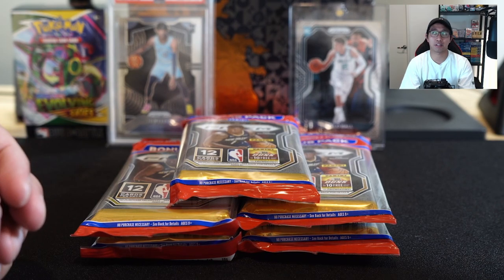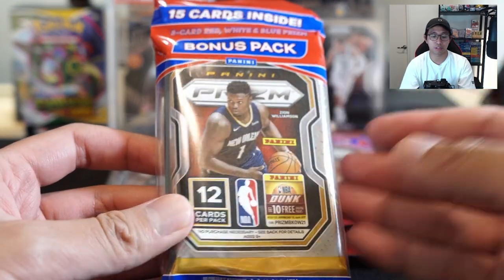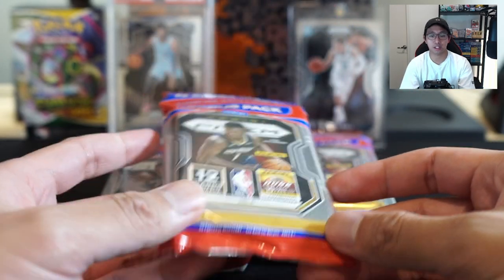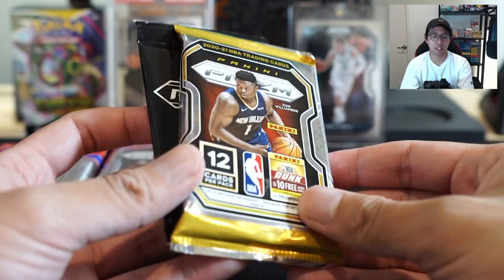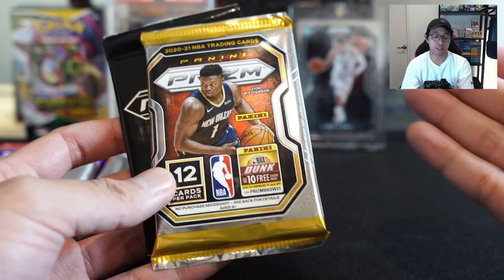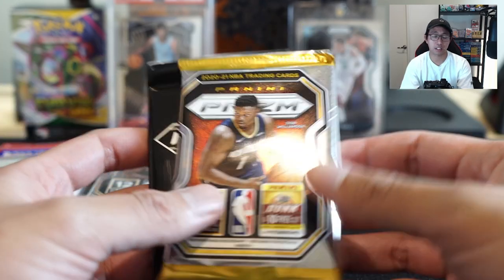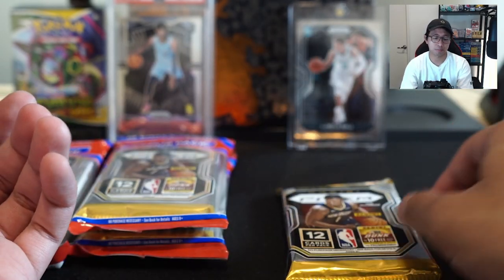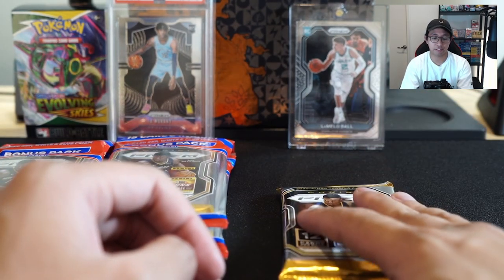I'll do that as part of an opening with a mail day. These are the retail packs, so they come with like 12 cards, and you also get a bonus pack which contains those red, white, and blue Prizm cards — it says so on top. These have been reselling for about 70 to 80 bucks, almost a hundred dollars at some points, but retail is about 40 dollars. Some resellers are selling around 50 to 60 which is okay. Prizm, like all Panini products, is very hard to get.